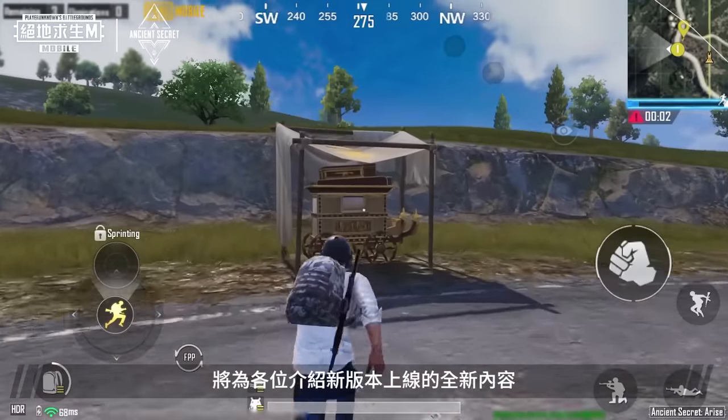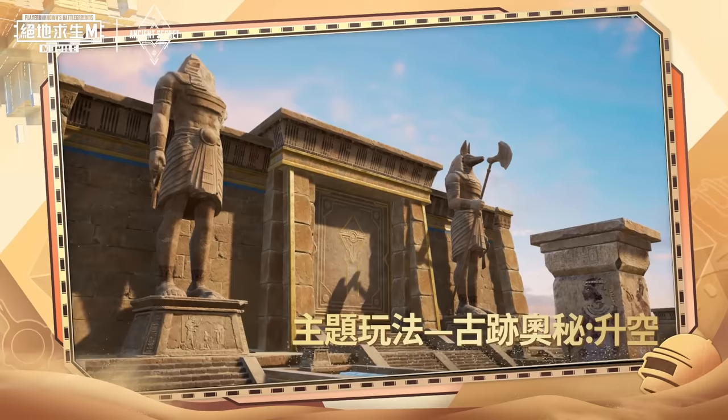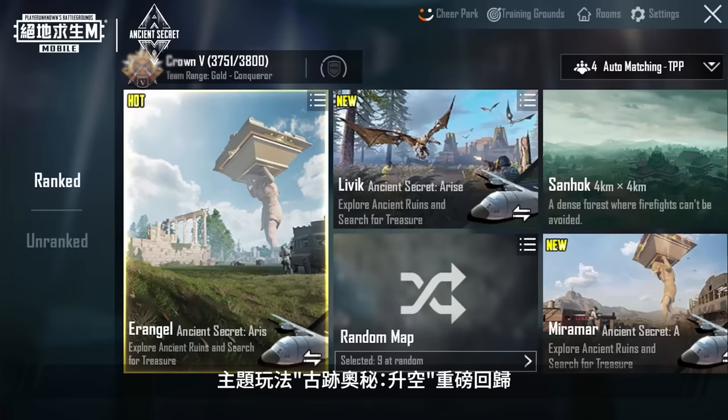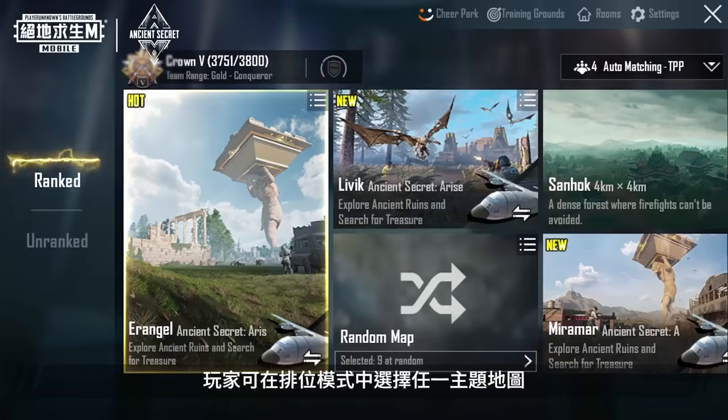In this video, we will be introducing the exciting new contents of this version. Themed gameplay: Ancient Secret Arise. In this new version, Ancient Secret Arise has returned with improvements. It'll be launching in Erangel, Miramar, and Livik. Players can choose any of these maps in Ranked Mode to experience its varied content and unique performances.